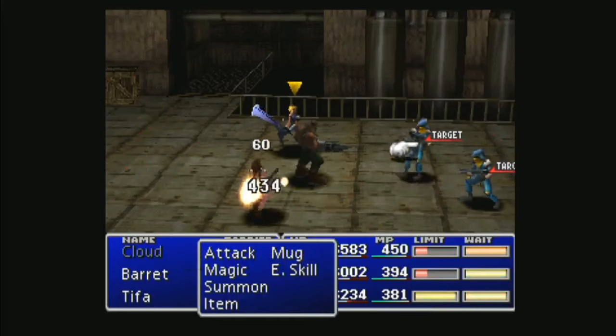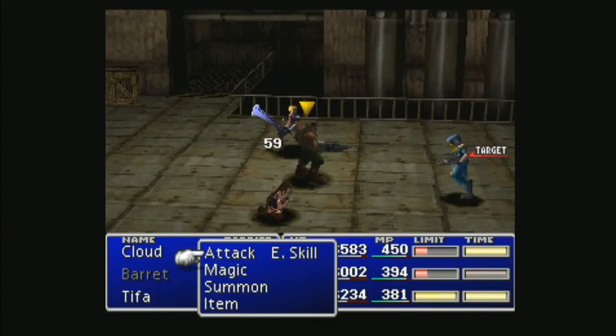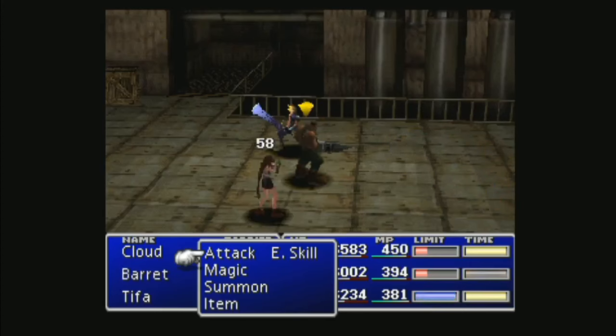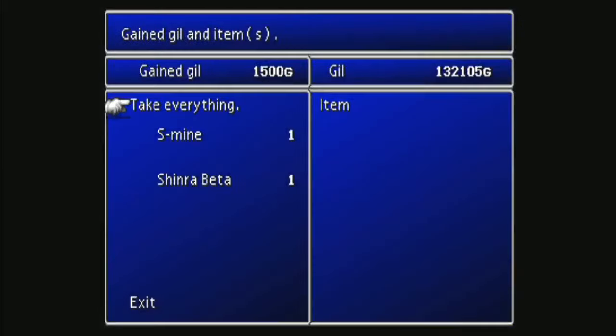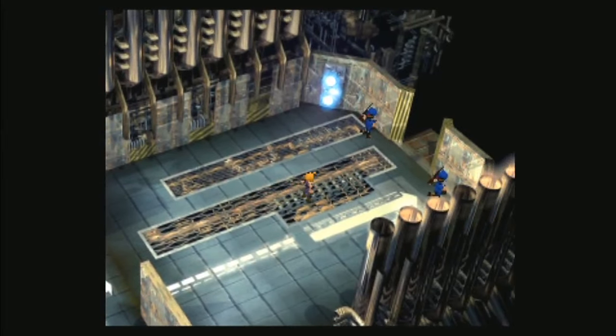For reference, Cloud does about 700 damage with a Rune Blade, which is kind of weak. But you see — she covers, counterattacks, instant kill on the enemy. It's actually quite fun to use. And since she's in the back row, she takes less damage, and she's got Long Range materia so it doesn't affect her physical damage at all.